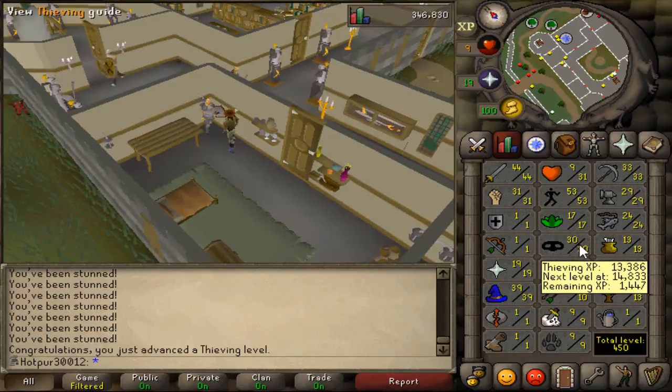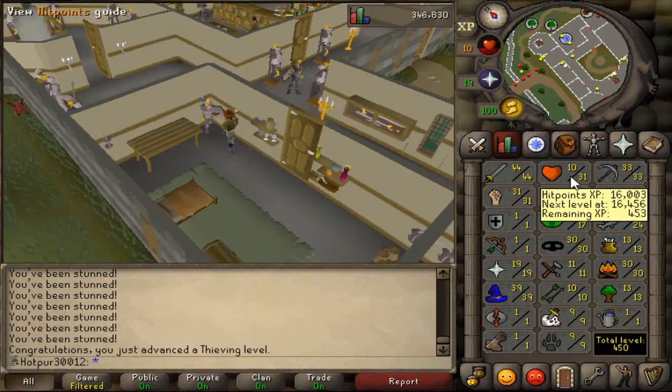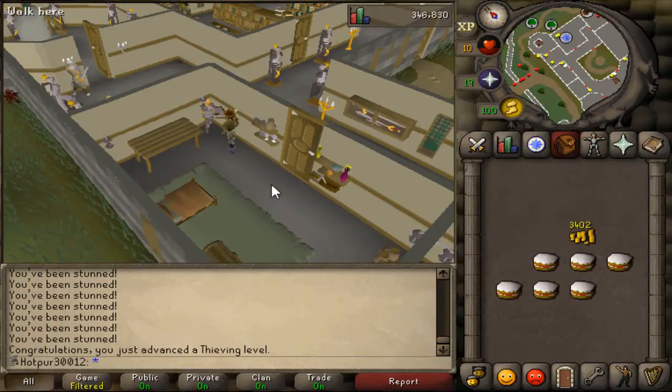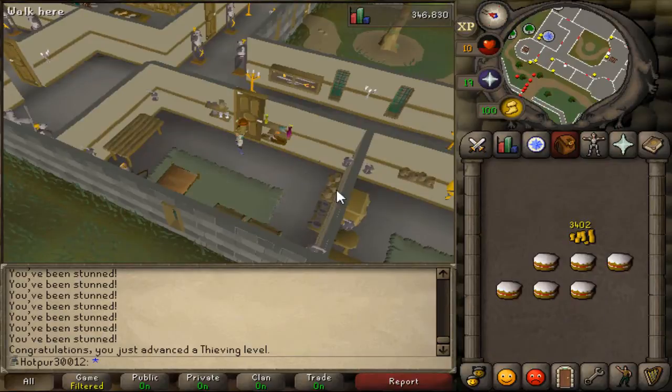Now that we've got 30 thieving, the plan is to do The Feud, and that should give us 15k thieving experience. With the quest I have to kill a level 75 NPC, so I'm not sure how that's going to go with 31 hit points. Apparently you can safe spot it, but we'll have to see. Hopefully you'll see me with the quest completion in the next clip — and if that doesn't happen, well, we'll be sad faces in the chat.